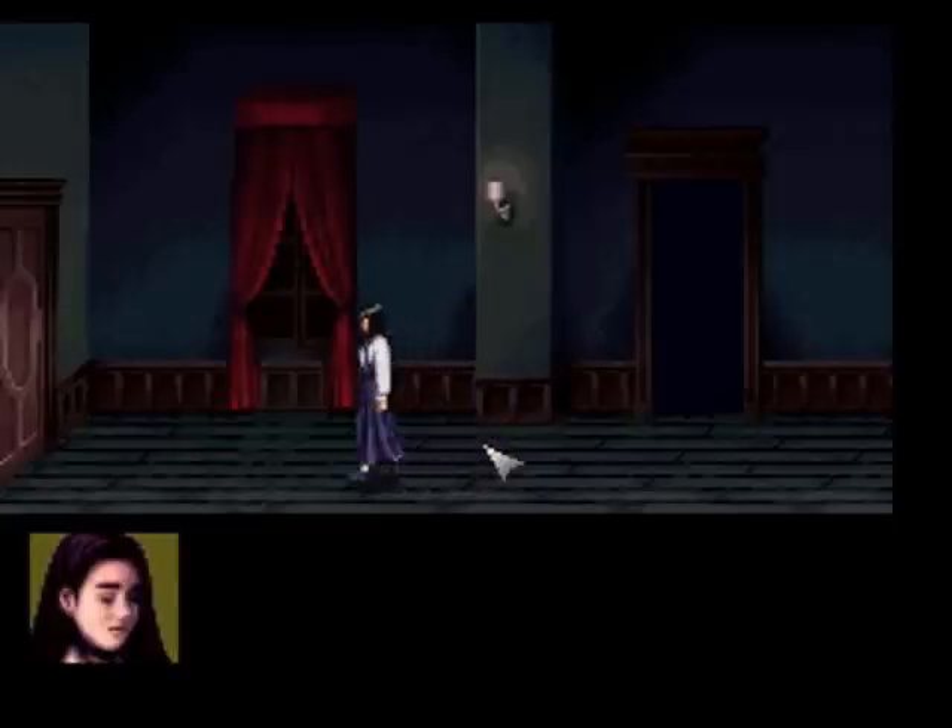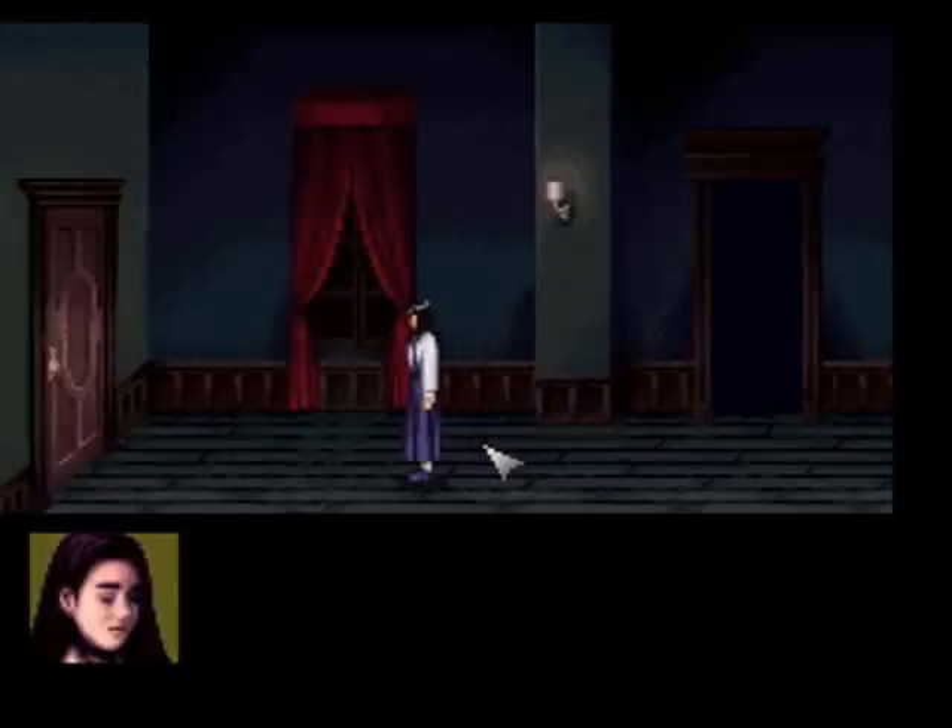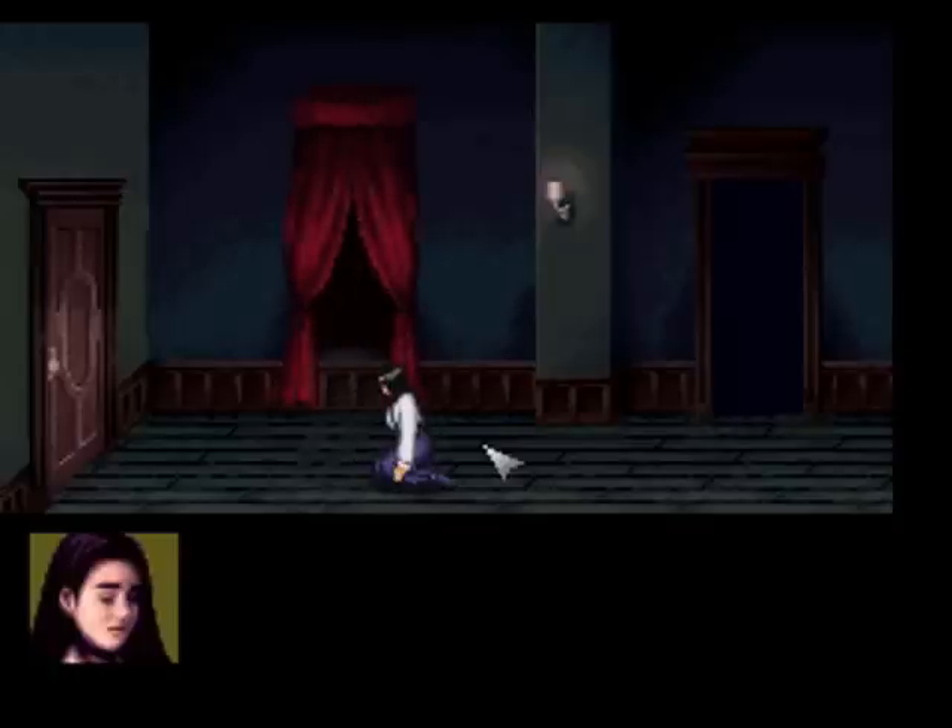We're out of time already. One more thing before we leave — you can regenerate your health in this game by having her sit still, and over time it'll regenerate back to blue. You can only do this in hallways. See, it's already back to normal. So that's it for this episode of Let's Play Clock Tower — stay tuned, it's only just getting started.